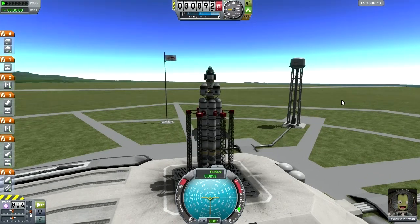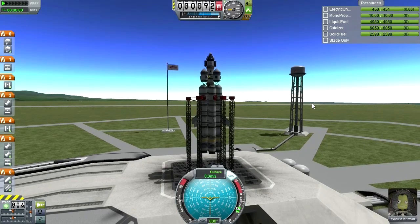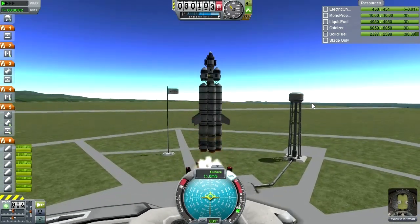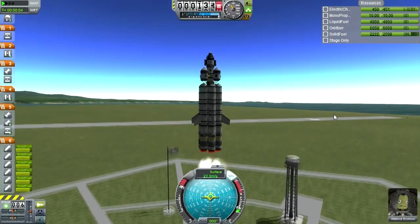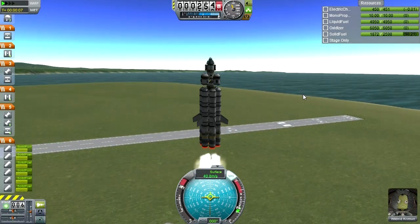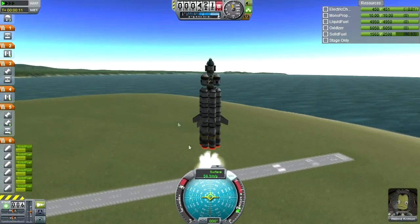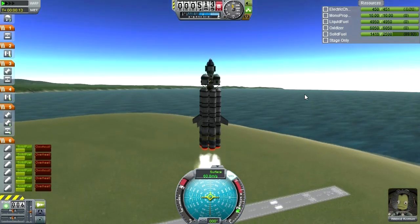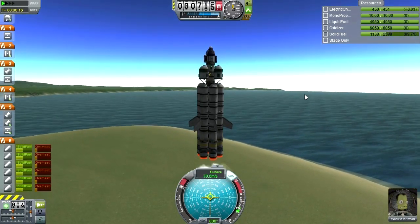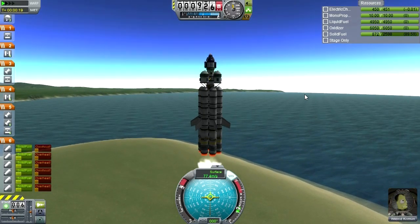Alright, so here we are with Wildred. SAS on, throttle up, and launch. Now, of course, I said we need to unlock technologies to save Merman Kerman, but really we don't. I mean, I could build a spacecraft capable of saving Merman Kerman right now and we'd be able to get him off and return him back to Kerbin. But I don't feel like it, honestly.